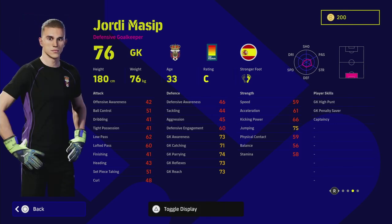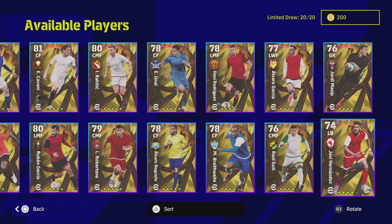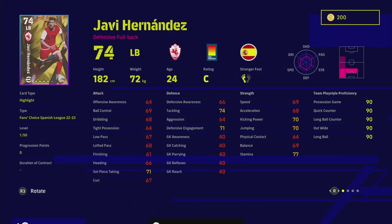This goalkeeper isn't too bad but the fact that he doesn't have long throw or low punt kind of rules him out straight away. He's also not a really tall goalkeeper, so if you don't have reflexes and jump extremely high I don't think he's going to be worthwhile. He's down as a defensive keeper which does take a little bit of points in his favor, but there are better standard keepers you should be able to get for GP.